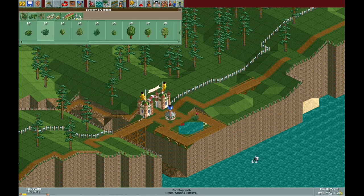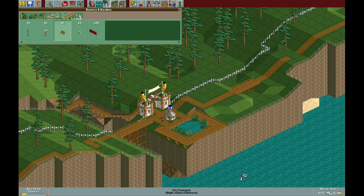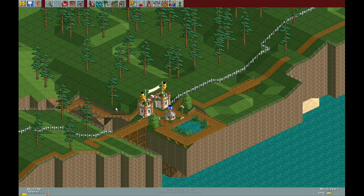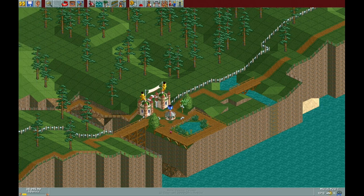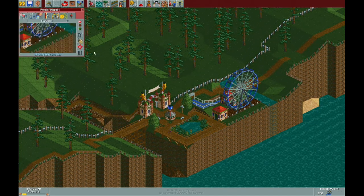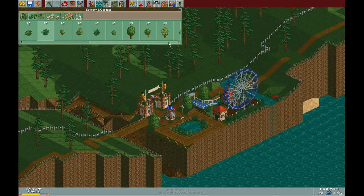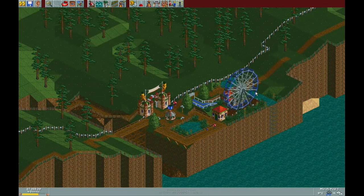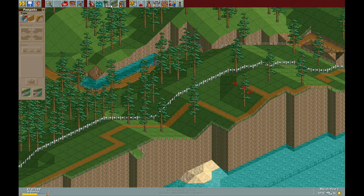The first park here is called Whispering Cliffs. It's a really thin park with a very small footprint. The objective is to have a park value of $17,000 at the end of October Year 3. My strategy was to build kind of small coasters all along the coastline. I didn't want to build anything too tall because on a cliffside, winds will probably be pretty high, so I thought we'd keep the rides nice and small to keep it as realistic looking as possible.